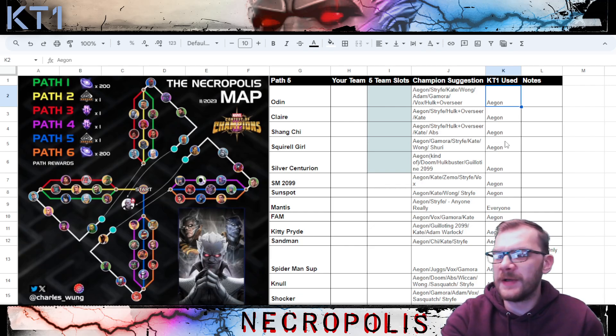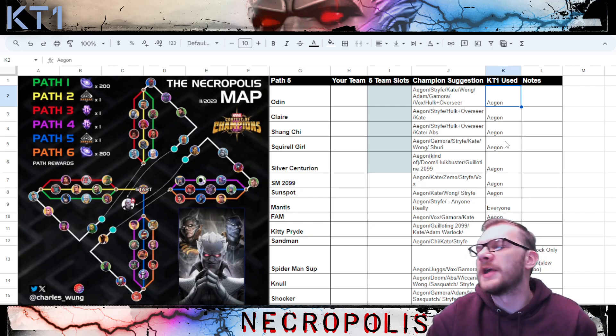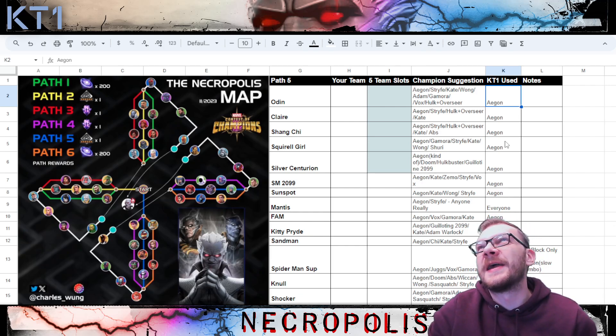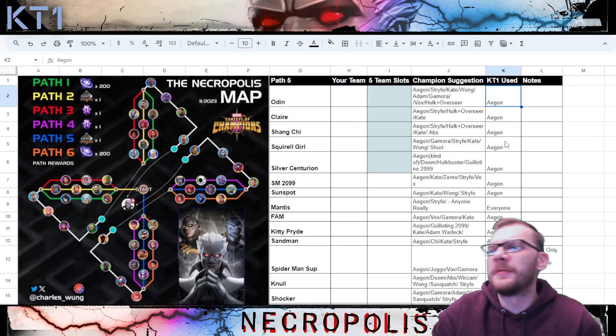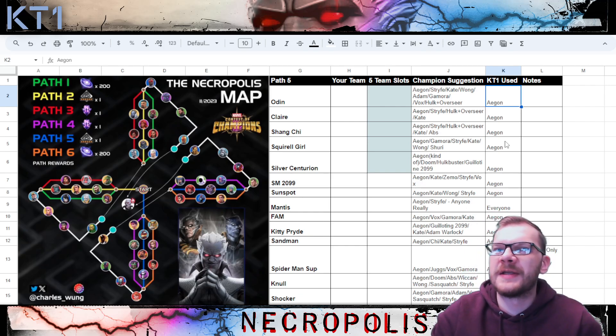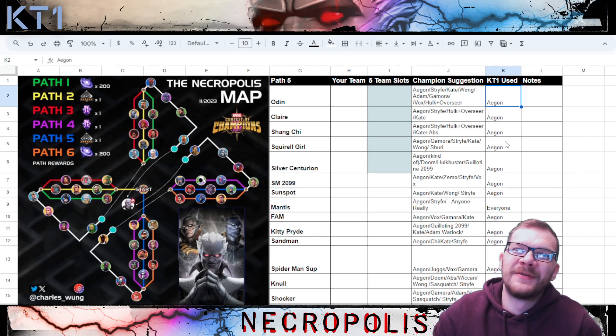A lot of people are initially confused about how to deal with Odin. Using any other champion other than A-Gun is actually more straightforward against Odin — you just need to bait out the level one when he's on two charges, bait out level two when he's on two charges, eat a heavy attack, and he'll have six buffs. With A-Gun, you don't want to eat a heavy attack, and even though you take no damage due to the nodes whilst baiting the heavy, you still lose your combo, which is not good.